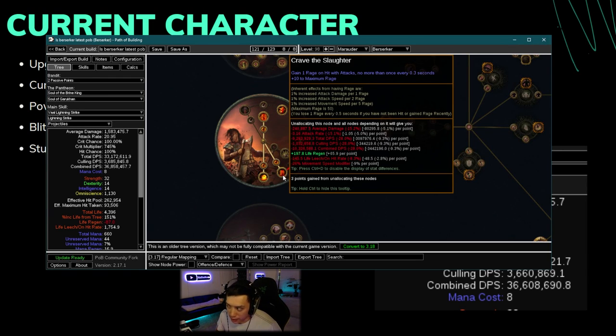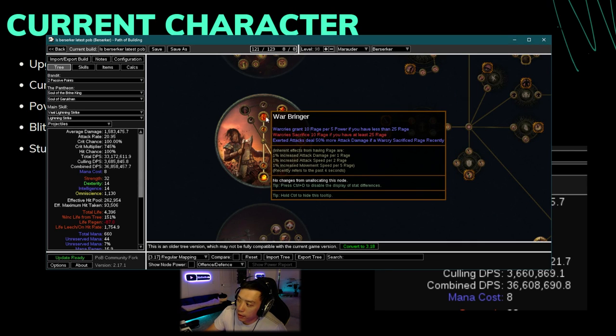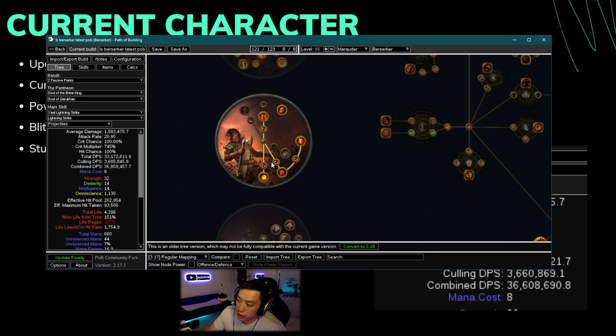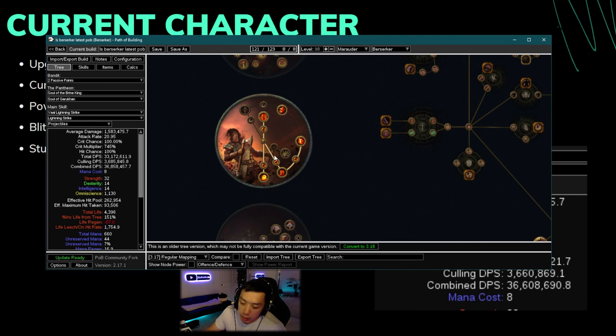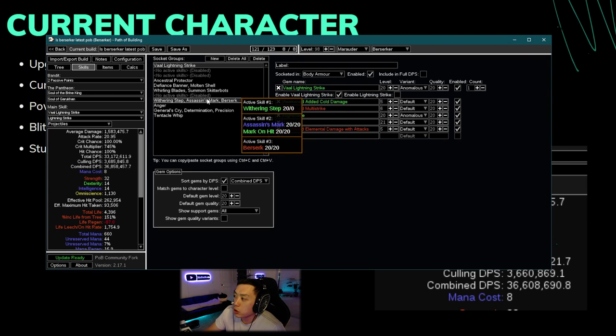What this means is that Crave the Slaughter allows you to regenerate rage because you're attacking so fast — effectively gaining about three rage back every second. The main thing is you get 10 maximum rage, so when you war cry with Warbreaker at maximum power you're able to reach 60 rage. Having rage go up to 60 and degenerate down from there instead of 50 helps a lot in maintaining Berserk, so this is a huge difference even if it doesn't show up much in PoB. The actual gameplay loop of keeping Berserk up 70 to 80% of the time is an enormous damage boost.